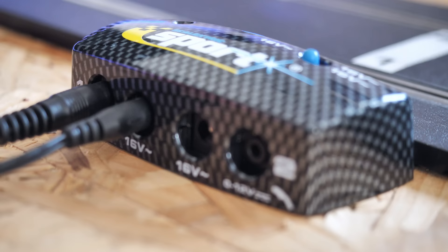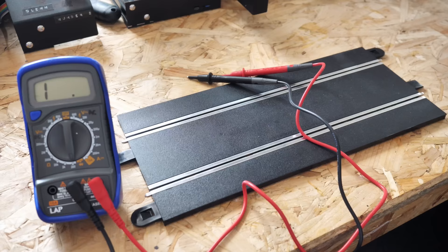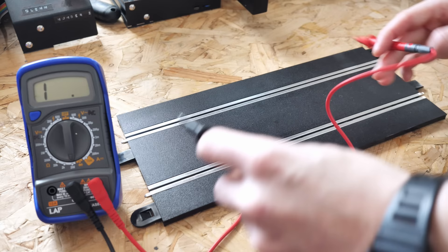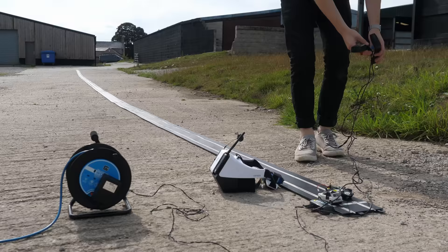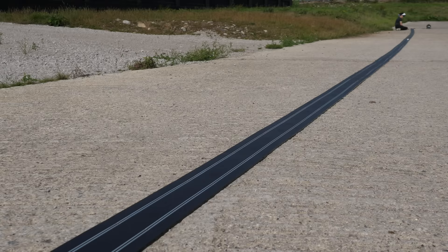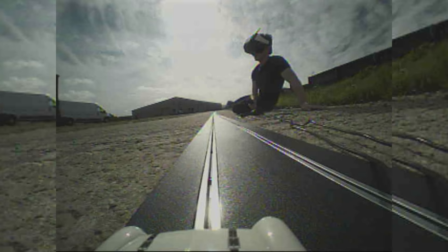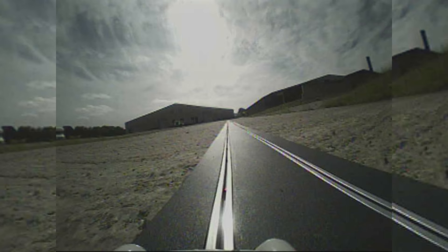One thing you might be thinking about building such a large track is whether there will be enough power for the entire thing. I measured the resistance of a length of track and multiplied it by the amount of track I had for the circuit. I then assembled half of the straight track to double check — and thankfully everything seemed just fine, with the car having more than enough power even when 30 meters away. The FPV footage was also crystal clear with no breakups even when absolutely flooring it at maximum speed.